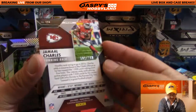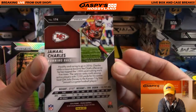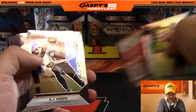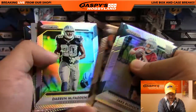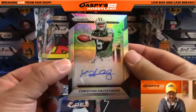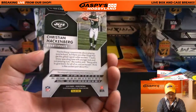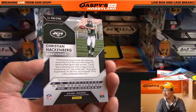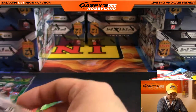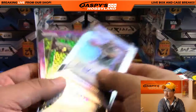There's Jamal Charles for the Chiefs, out of 299. And there's our third autograph — it's Christian Hackenberg for the Jets. How long before Hackenberg starts getting starts in the NFL? They tried Geno Smith — poor Geno Smith — and then Fitzpatrick back in action. There are three autos from this box.